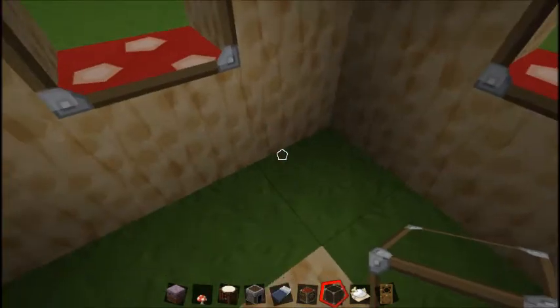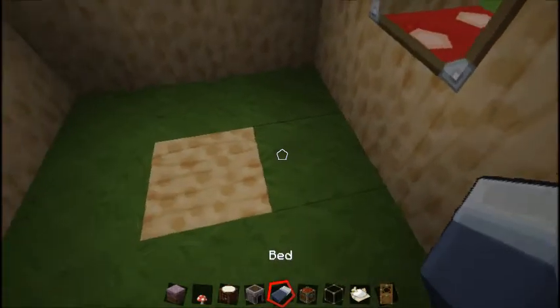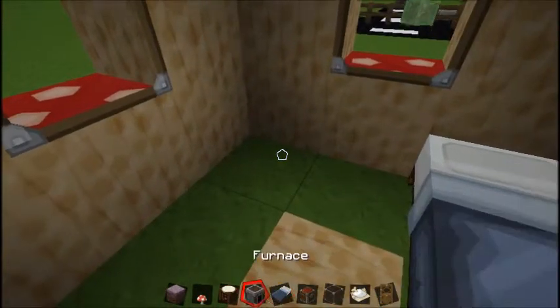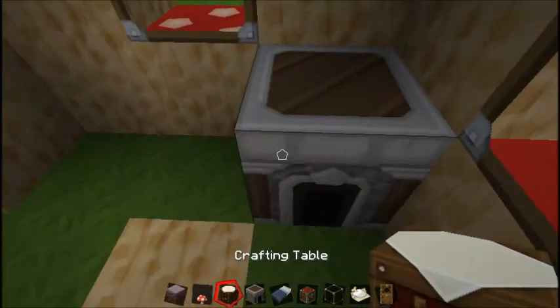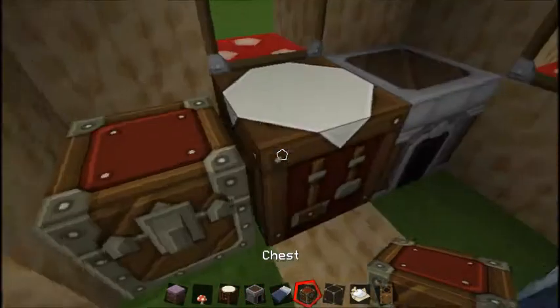Shut the doors so creepers can't get in — don't even know why they're even here. Get a bed and put your bed where you want it. On this side of the wall I have my crafting table, my furnace, my crafting table, and my chest.